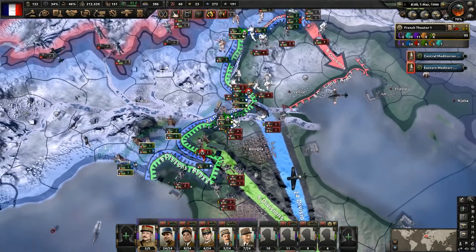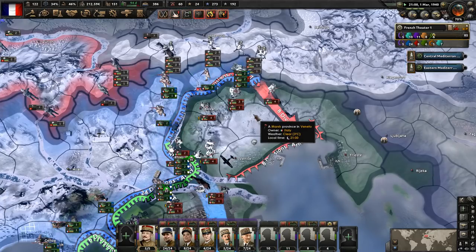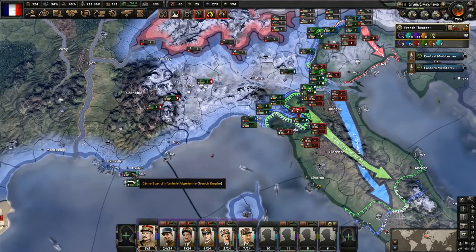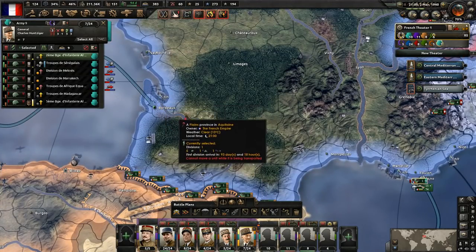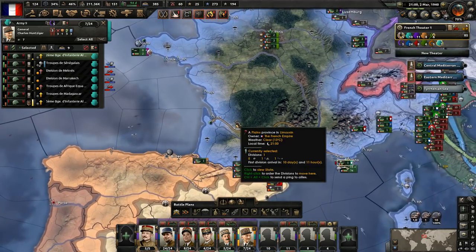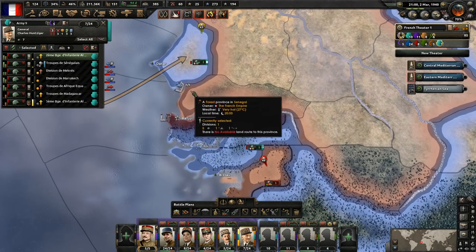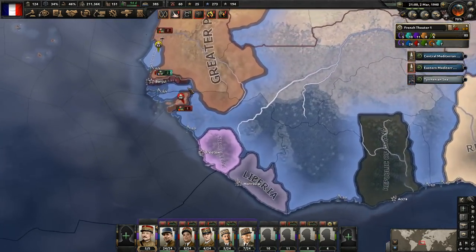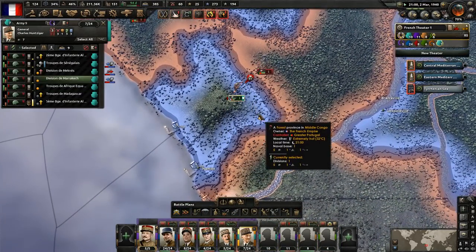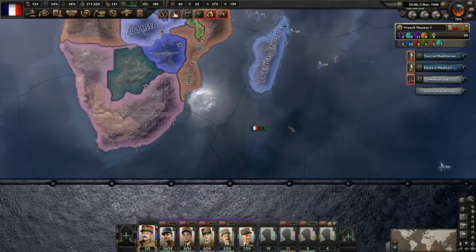We are actually losing that defense there which we didn't expect — we're losing the defense despite the fact they're attacking across rivers. Let's go ahead and pull the green army back down to here. That division will make its way down there. We'll try and attack over this way and see what we can do. We're still waiting for the red army to get over there — they're making their way. Let's have these guys now go to the port over here.